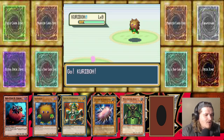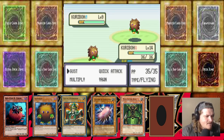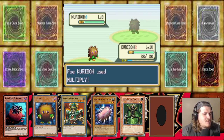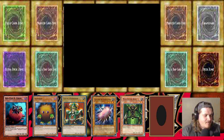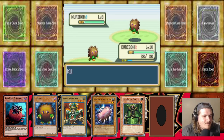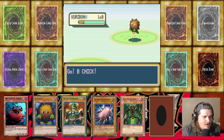Rocking out with a Karibo, level 9 — okay Razor. I'm going to Yawn your Karibo, then activate a spell card to send Karibo back to the hand. I'm going to send Karibo back to the hand, and bring out Red Eyes Black Chick on you.